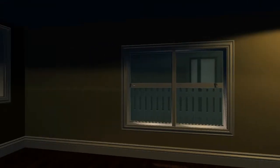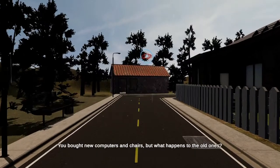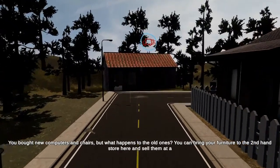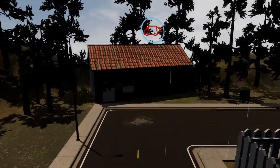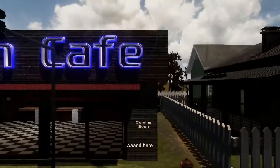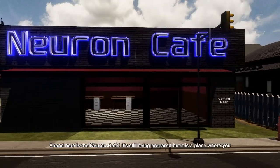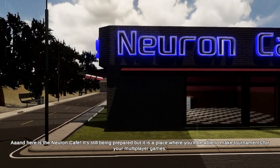We've got to make sure we make our backyard ready. You bought new computers and chairs, but what happens to the old ones? You can bring your furniture to the second-hand store here and sell them at a good price. And here is the Neuron Cafe — it's still being prepared, but it is a place where you'll be able to make tournaments for your multiplayer games.